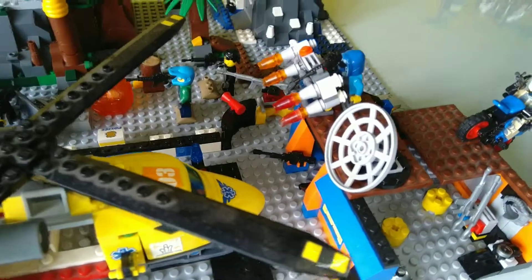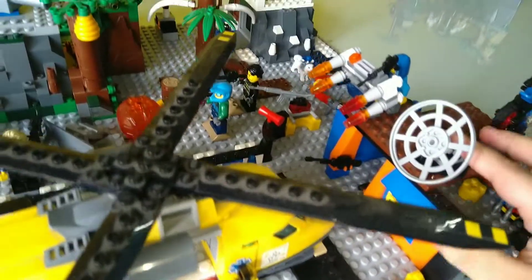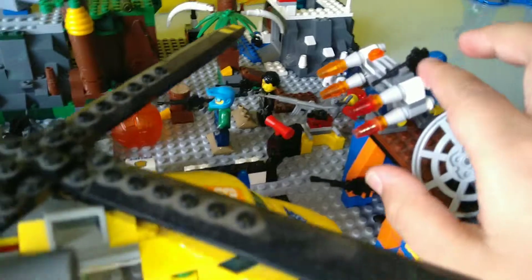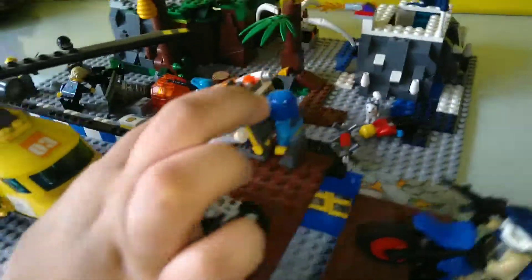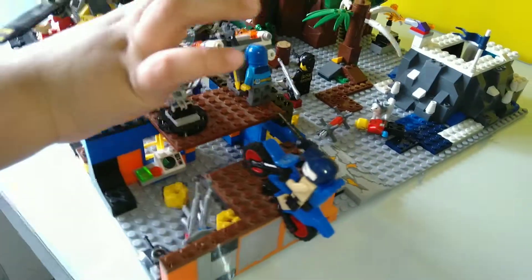There are a few more things to say. So here's the radar, right here. We have the radar and here are the missiles. On the top we have like a tiny machine gun that shoots bullets, only on this side. This is the only side that has the machine gun.